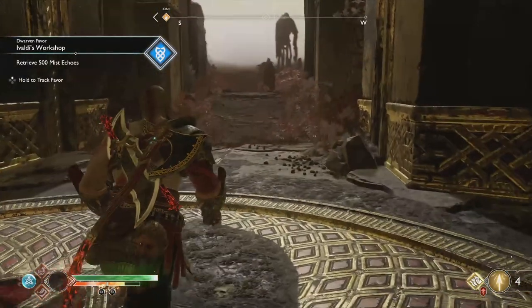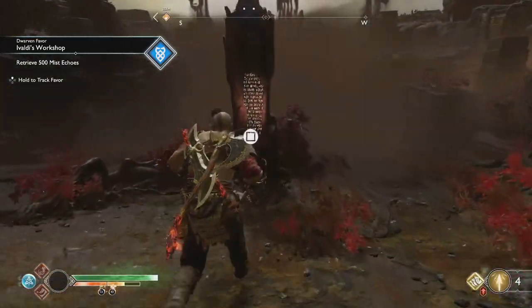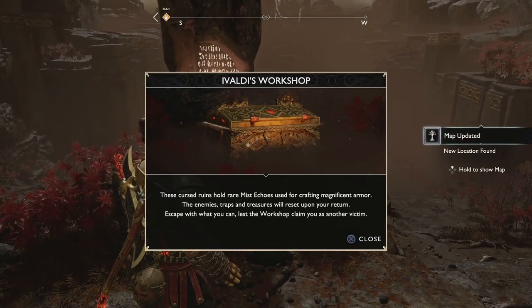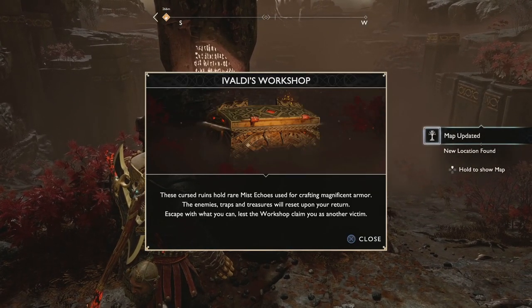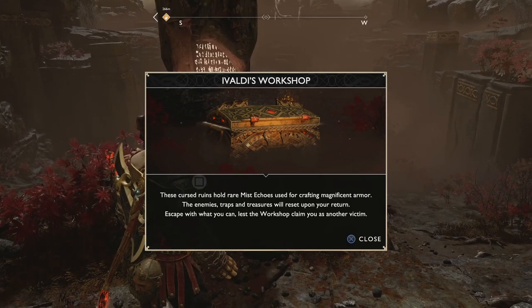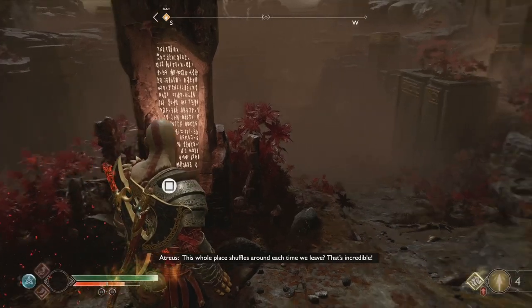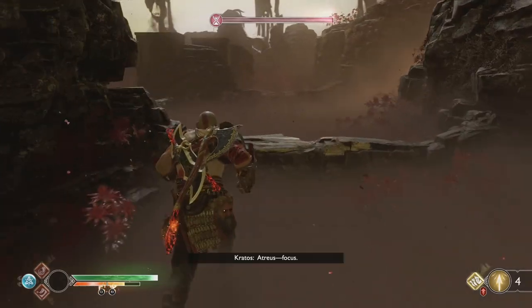All right, 500 — that's not too bad. There's something written here: 'These cursed runes hold rare mist echoes used for crafting magnificent armor. The enemy's traps and treasures will be set upon your return. Escape with what you can, or the workshop will claim you as another victim. This whole place reshuffles around each time we leave.' What the — that's incredible.